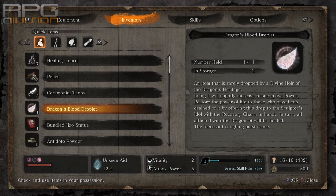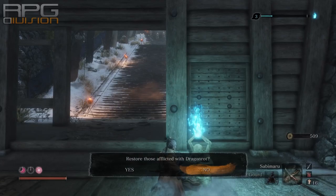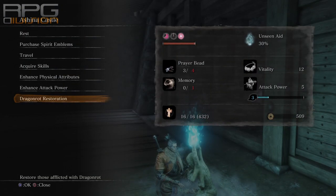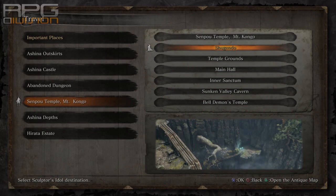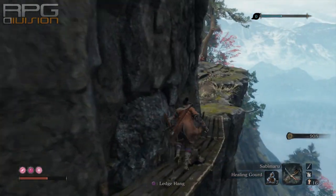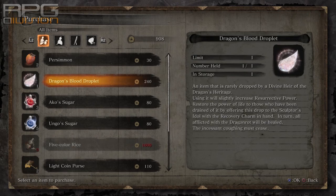To restore everyone afflicted by dragon rot you need the Dragon's Blood Droplet item. This can be bought from merchants and found in the world. Many mention it is a limited item, but that is technically not true — merchants restock it after a while. When restocked it can be purchased for an increased price. Also, this item needs to be used after choosing the dragon rot restoration option, not directly from inventory.